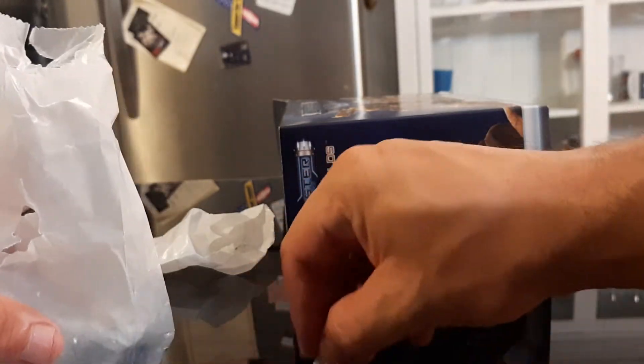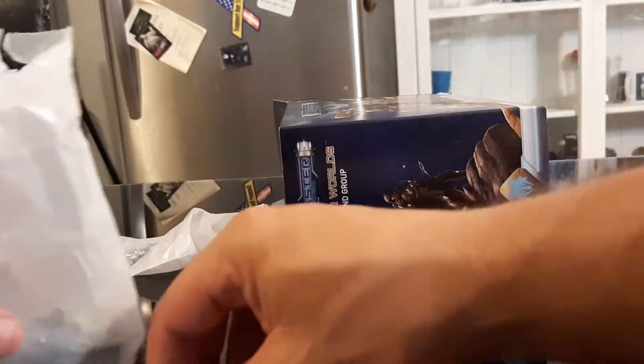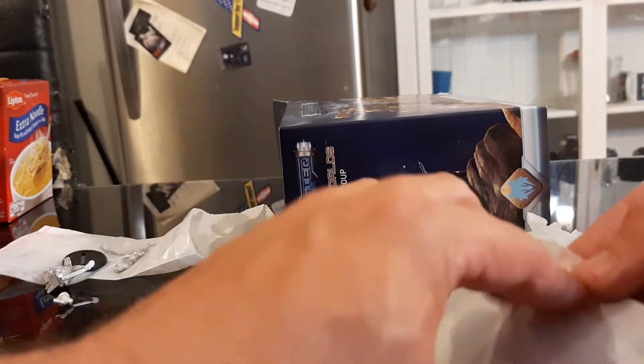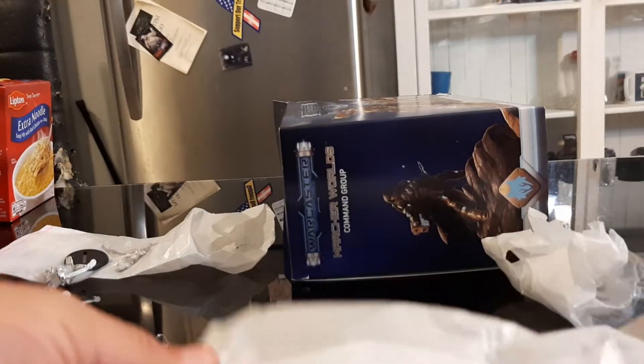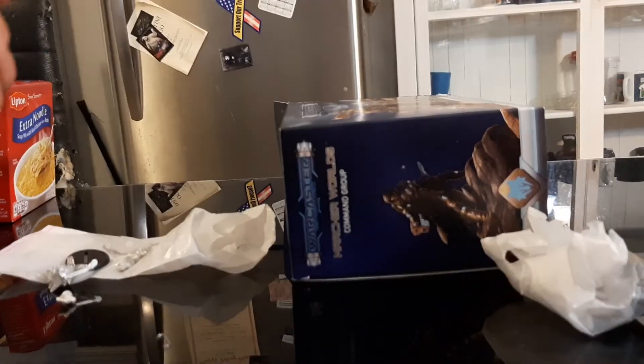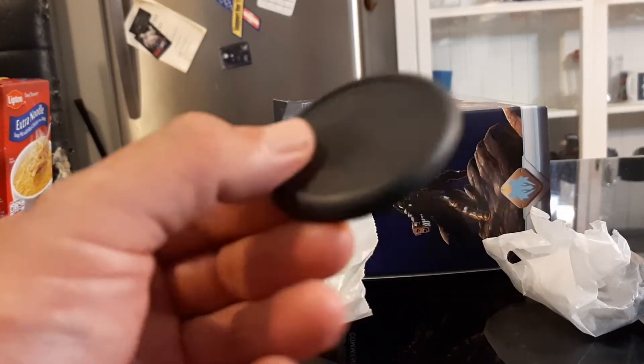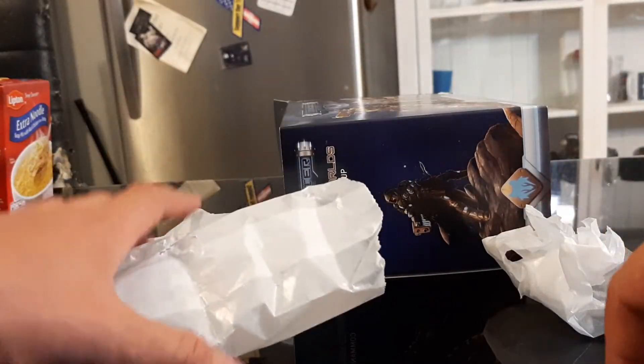Now we're going to move on to the star of this box — and no, the star of the box isn't the weaver or the hunter. Now we're going to move on to the Dusk Wolf, and the Dusk Wolf strides onto the table on a big 50mm base. Here's the body of the Dusk Wolf.